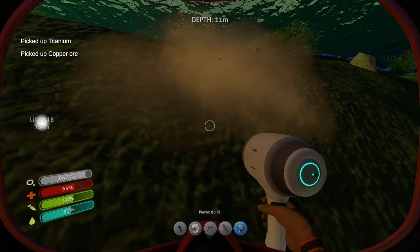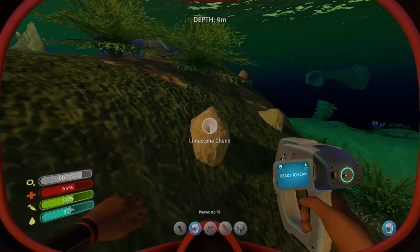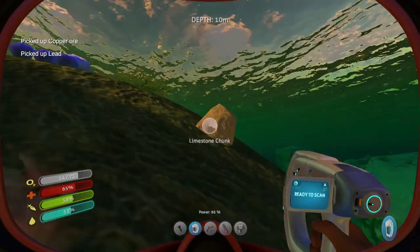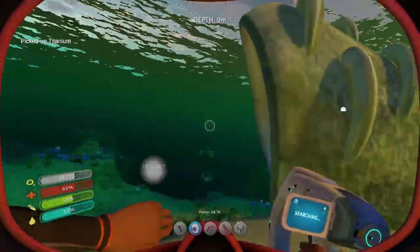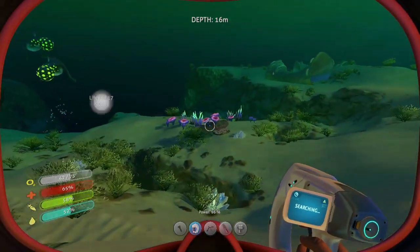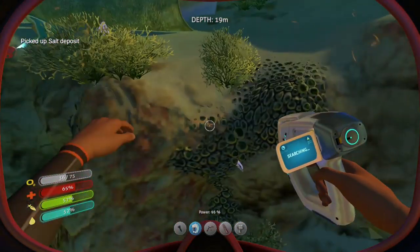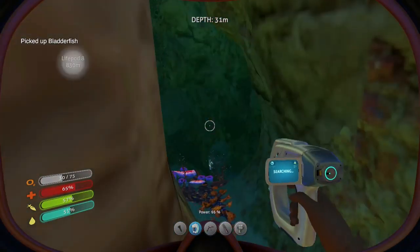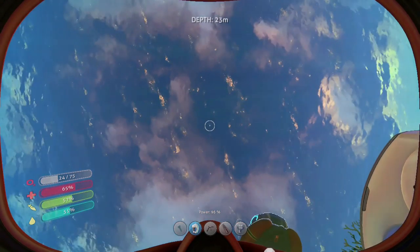Looks like the sun's coming up so we'll save our battery power on our light. There's some copper — get some more over here. There's some lead, that's what I'm talking about! We can get some more lead, make a radiation suit, and then we can go anywhere we want. That's exciting — I'd like to not have to worry about radiation at all.